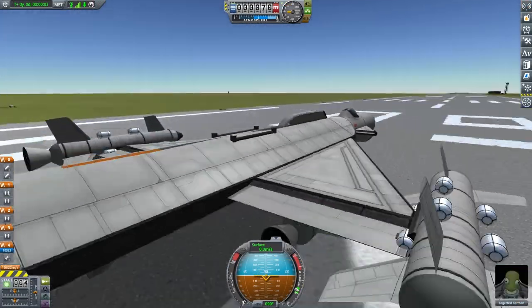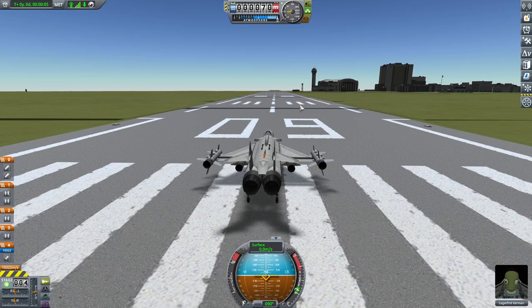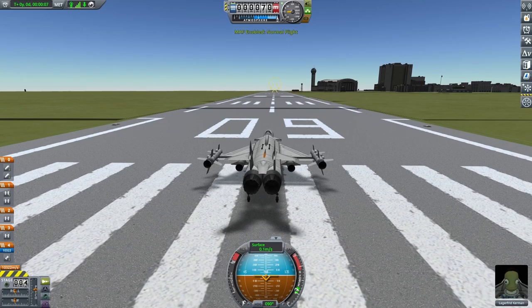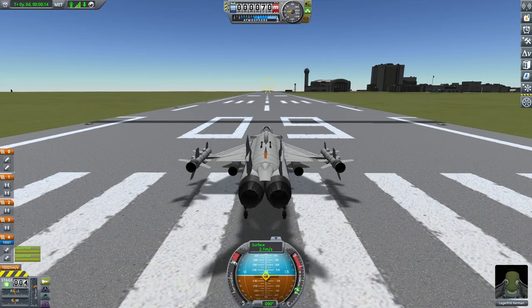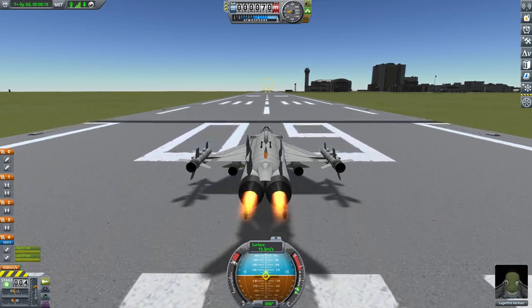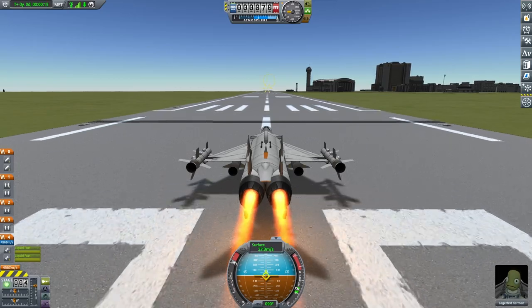Sorry about that long intro, by the way — there was a lot of stuff to explain. Let's go right into this. Normal flight, heading forward. Three, two, one. Press two on the keyboard and we get our afterburners. There we go.